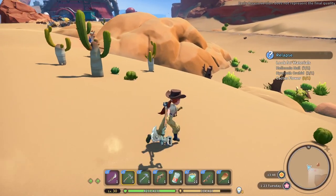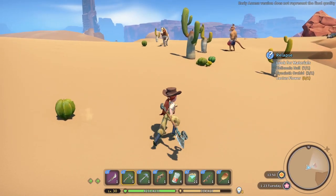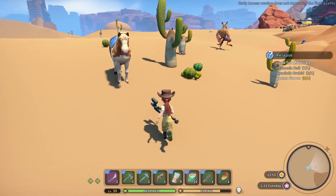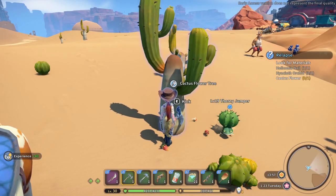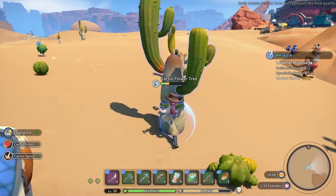The third ingredient is a Cactus Flower. We can get them from Cactus Flower Trees. There's a fair amount of them around the workshop, but kicking didn't seem to work for me, so I recommend going to the desert and cutting down a few. Eventually a flower will drop.